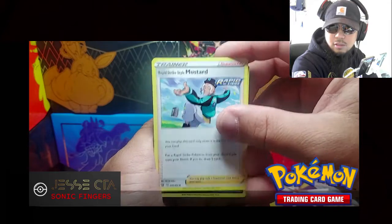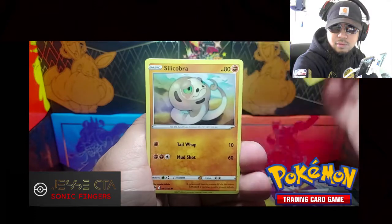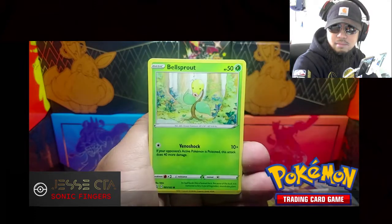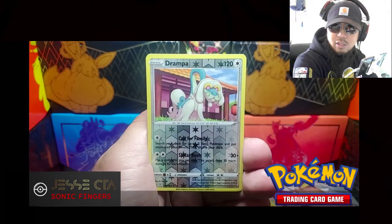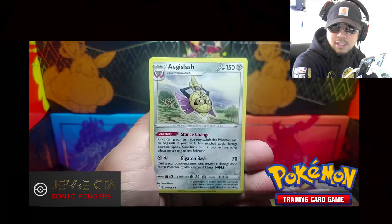Mustard, Morpeko, Doublade, Mianfu, Silicobra, Mr. Mime, Bellsprout, Onix. Drampa is the Reverse Holo and the Rare. Age of Slash.